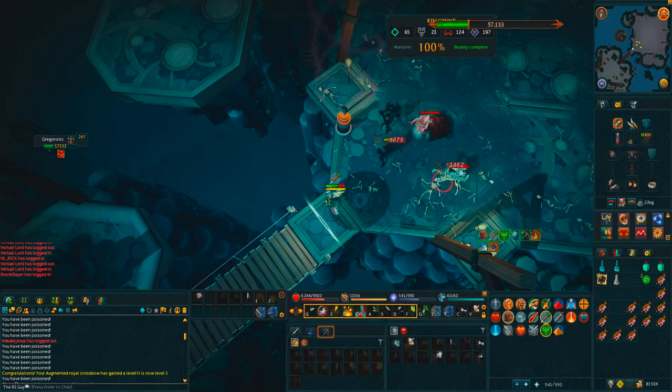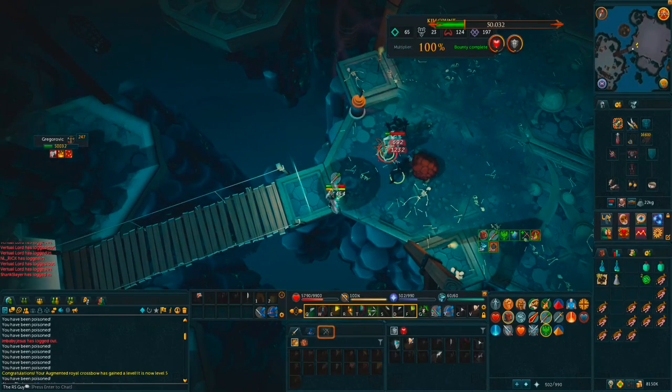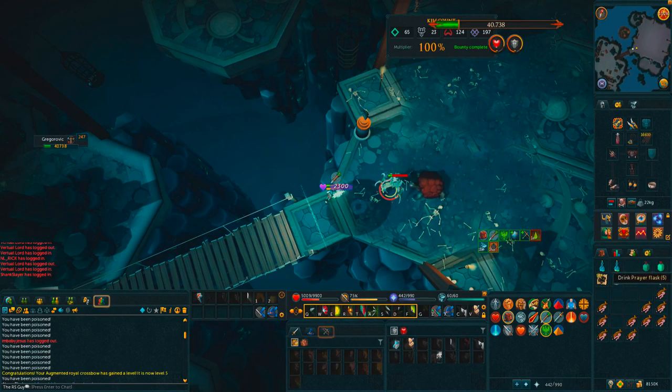I just do the exact same thing — spam click under myself, all the minions will stack up, and then I use my two multi-target abilities and that takes care of all the minions, just like that, instantly.